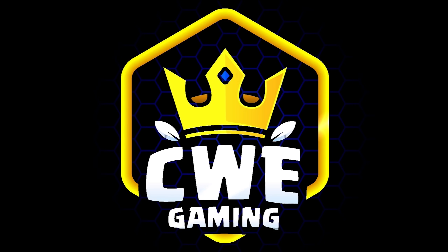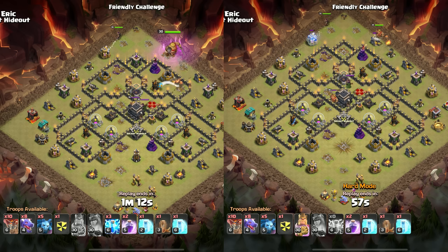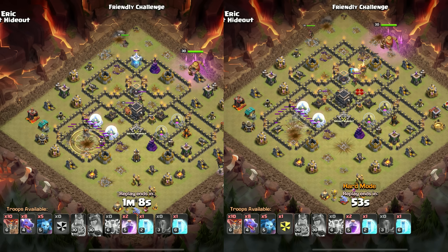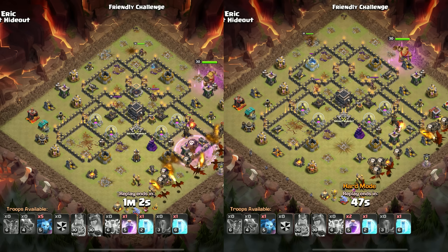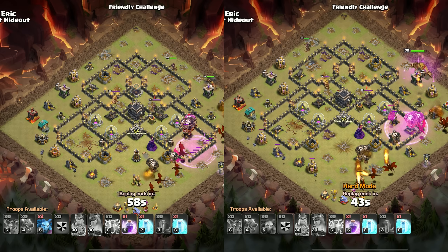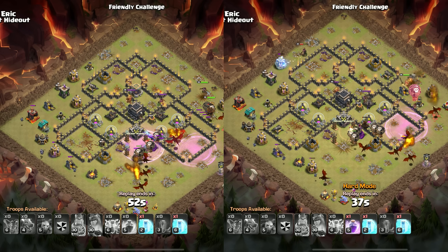We're going to start with Town Hall 9. This attack has the hard mode on the right side and normal mode on the left. Both of them started off with a king throwing a spiky ball to snipe off an air defense, and the queen shooting a giant arrow to snipe off a sweeper and an air defense, and then a little bit of lightning to snipe off the third air defense. Then we put a lava hound and dragons to rush the final air defense of the base and go in behind the sweepers. Very simple, just a generic dragon setup here.